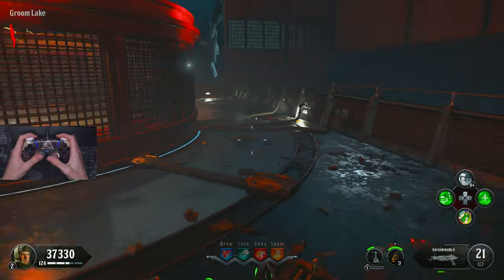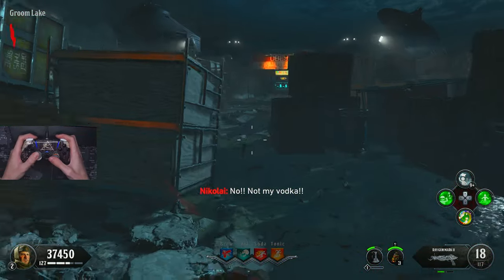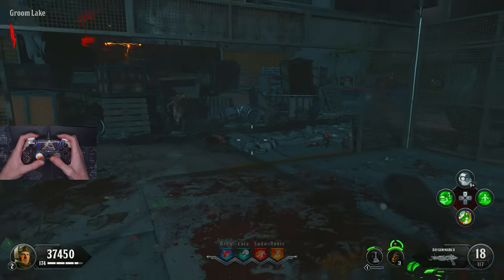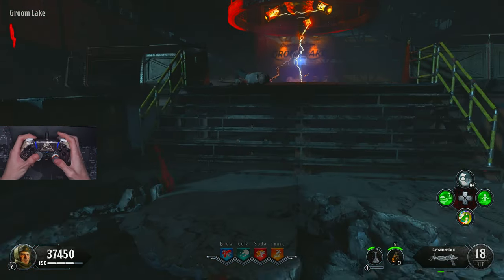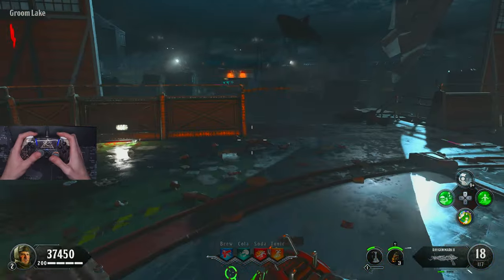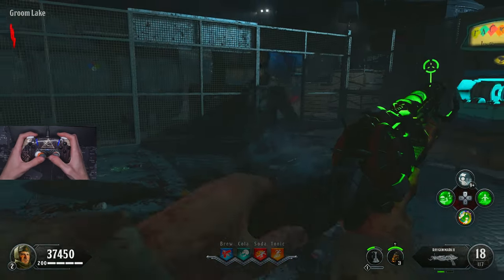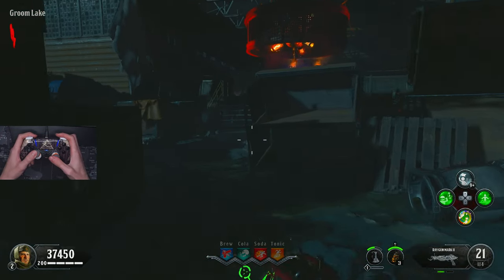Now the reason this technique actually works is because the reload animation of your weapon is not directly linked to when the ammo comes into your weapon. There are different guns which behave differently in this way. For example, the Ray Gun has a very tight reload animation where the weapon's bullets will actually come in just before the ending of the animation, and because it's so tight, it means you can't really do a YY trick on this because it doesn't save too much time.